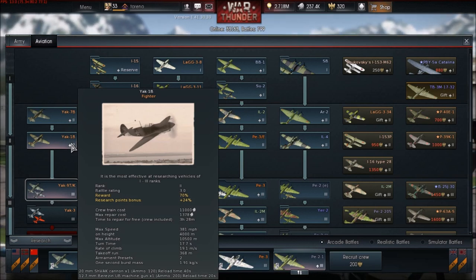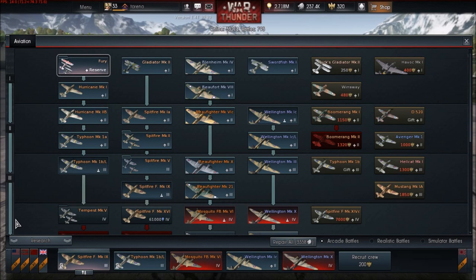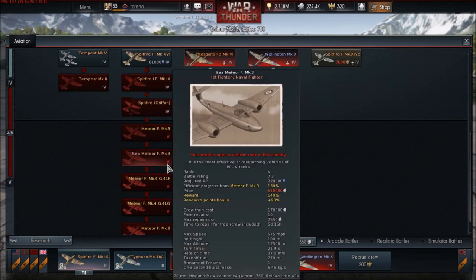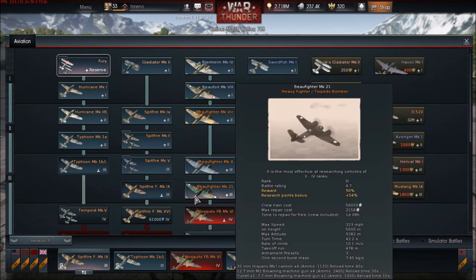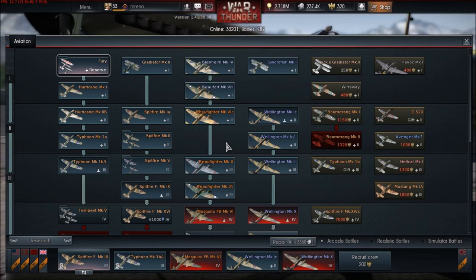Moving on to the British - Britain is getting a few aircraft. They've confirmed the Fleet Air Arm will get its own line. They're going to need at least two aircraft per tier. Aircraft going into the Fleet Air Arm line include the Barracuda Mk.II, the Sea Hawk, and the Sea Fury. The Sea Meteor will eventually join but for some time it will stay in the Meteor line - you'd probably have to start the Fleet Air Arm line from scratch.